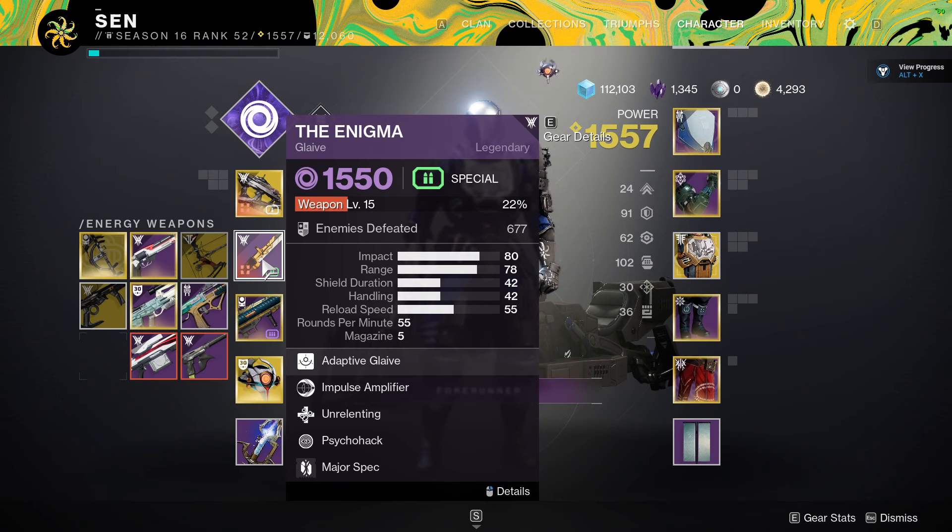Glaives were added in Destiny's The Witch Queen. The main one that you get is, of course, the Enigma. We're slowly working towards getting the exotic glaives by doing the investigation board at the main hub.